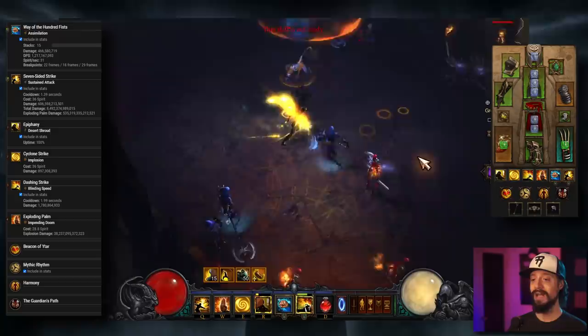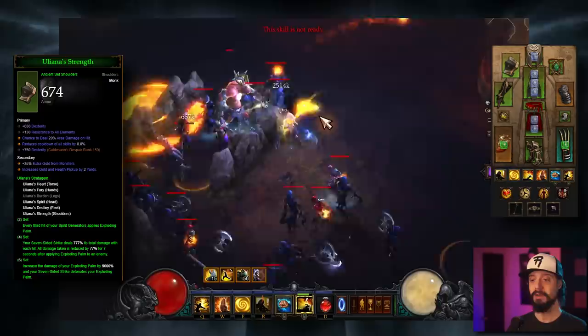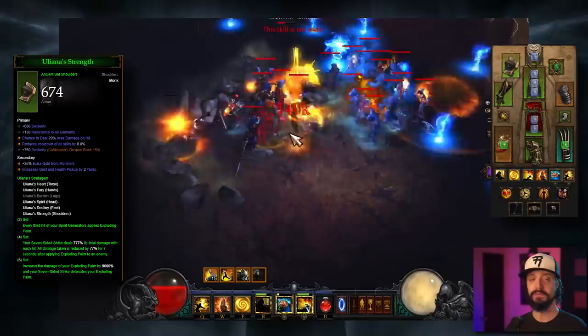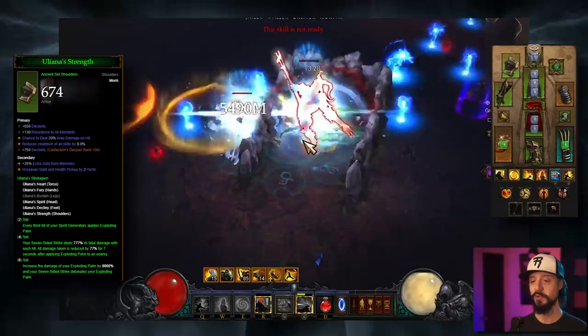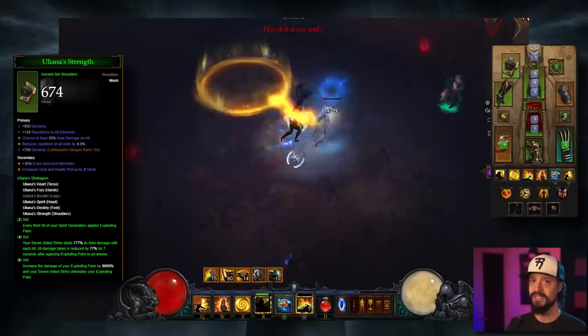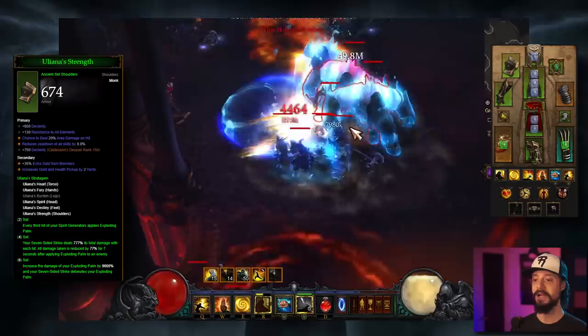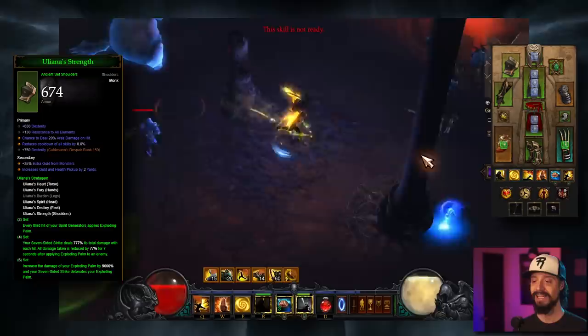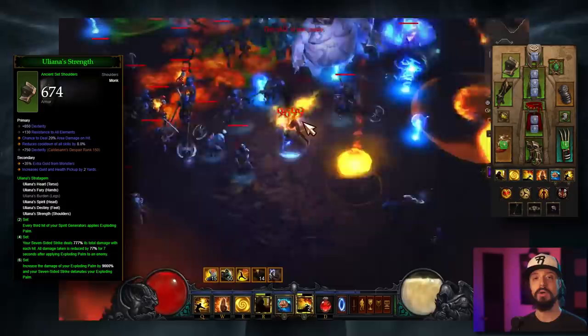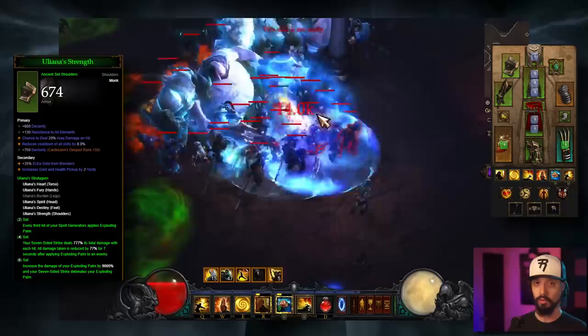This build revolves around the Uliana set. The two-piece makes every third hit of your Spirit Generators apply Exploding Palm. Exploding Palm will be the big source of damage in this build. The four-piece: your Seven-Sided Strike deals 777% of its total damage with each hit, and all damage taken is reduced by 77% for 7 seconds after applying Exploding Palm to an enemy. Seven-Sided Strike will be very important, but its damage is inconsequential compared to Exploding Palm. The six-piece increases the damage of your Exploding Palm by 9,000%, and your Seven-Sided Strike detonates your Exploding Palm.